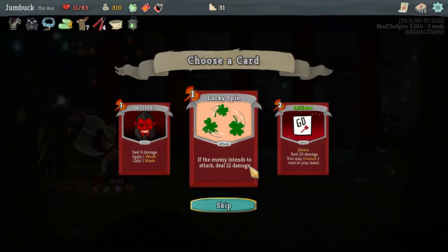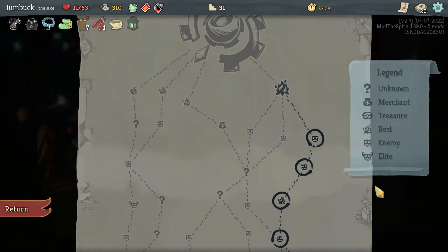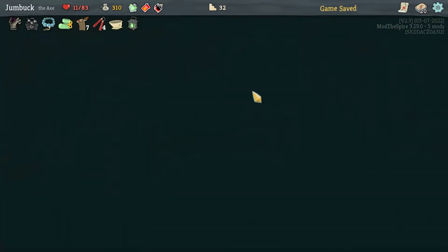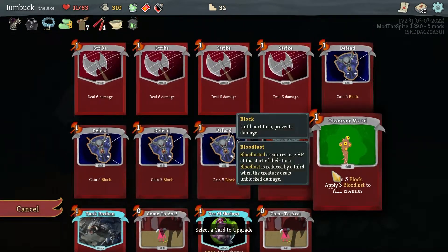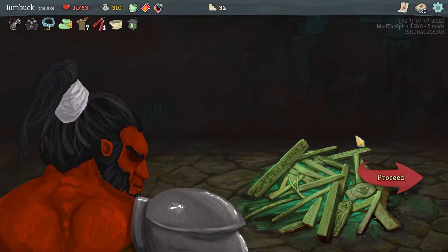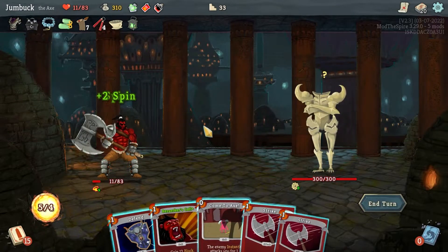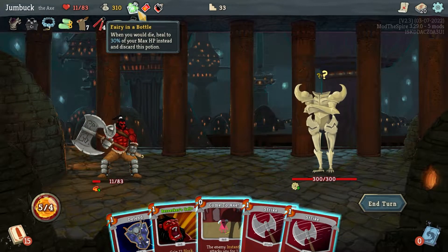If the enemy intends to attack: deal 12 damage. Or retain: deal 20 damage, you may exhaust one card in your hand. I think I'll take that just because it retains — it seems pretty decent. Tank Roshan, you can deal more damage since you can't upgrade yourself. I can't heal myself, but I do have a Fairy in a Bottle if I need it.